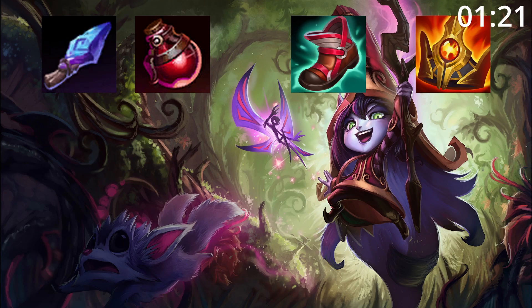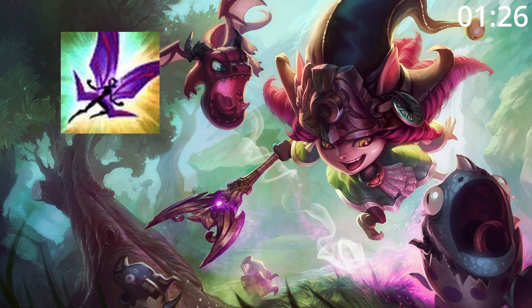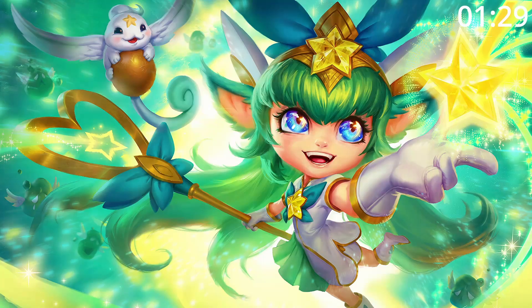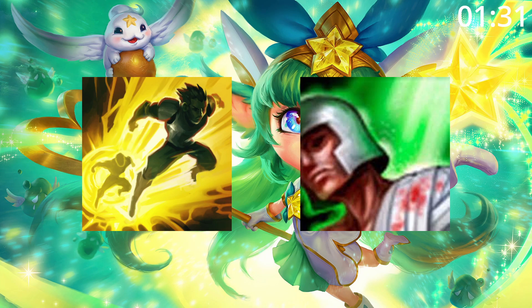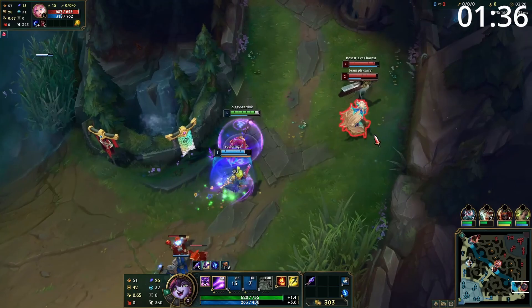For masteries, go for this — it's everything Lulu wants. For build order, start Spell Thief Pots before getting tier 2 boots and a battle song. Following this, a Putrefy is always a great pickup, and then for your final two items, get any of these as needed. For skill order, start E, then Q, then W, before maxing E, then W, then Q, taking ult whenever you can. For summoners, take Flash and Heal. If your carry's taking Heal though, just take Exhaust or Ignite.